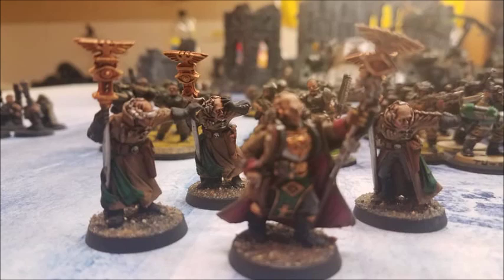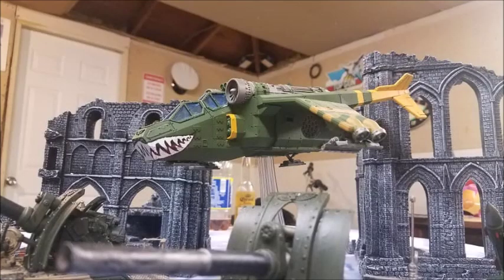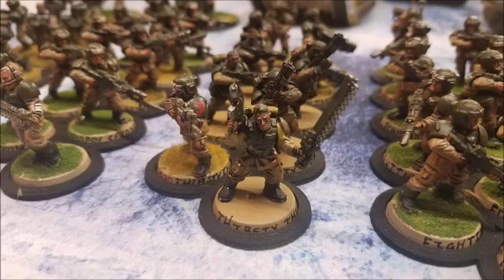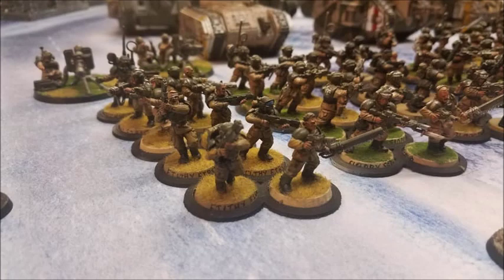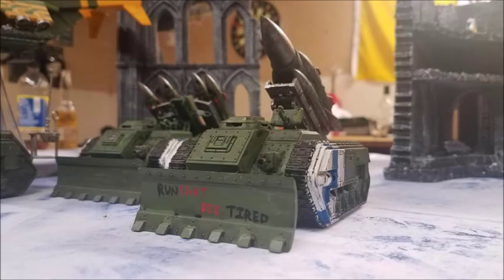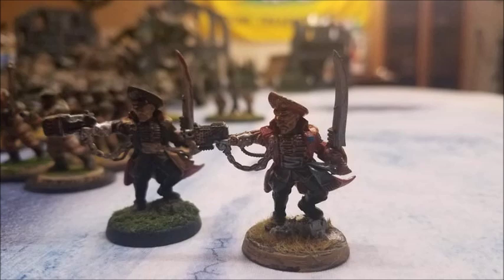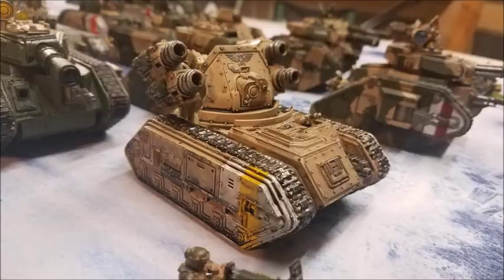In the past grenade launchers used to be 5 points, so there was no contention — it was always plasma all the way. Now at 3 points they're genuinely equal to plasma guns point for point. We're going to focus on crack mode because both weapons are good for anti-tank capability, or really anti-Primaris capability, since everyone is cramming Primaris into their lists. The plasma gun is a rapid fire weapon whereas the grenade launcher is an assault weapon — both with 24-inch range. The grenade launcher gets one shot whether at 24 inches or within 12 inches, whereas the plasma gun gets two shots inside 12 inches due to Rapid Fire 1.